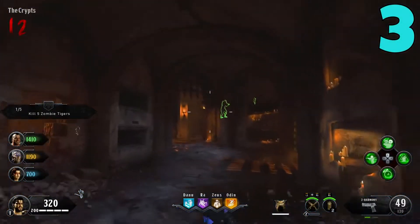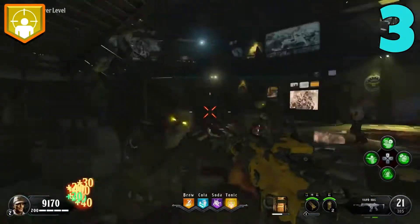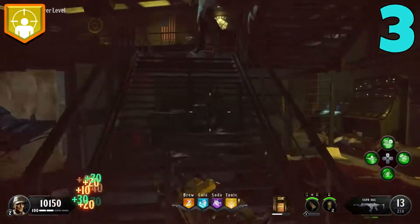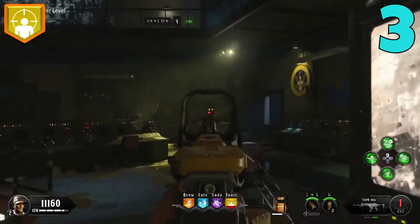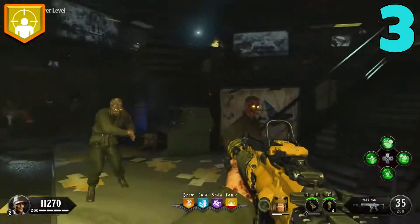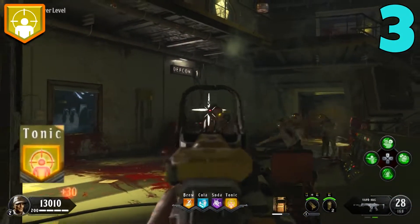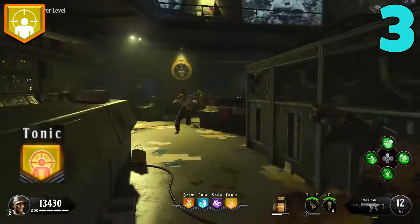Coming in at the number three spot, we have Deadshot Daiquiri. Deadshot is one of the more underrated perks in BO4 Zombies — it's amazing for racking up headshots and is a big improvement over the BO3 version. The modifier for Deadshot is gaining a damage boost when on a headshot streak. Normal Deadshot automatically snaps to the head of a zombie when you aim in, reduces hip spread and recoil, and removes scope sway. But this damage boost on a headshot streak is lethal. With your modifier active, every headshot fills a red bar across the perk icon, and you can stack up to five consecutive headshots to reach the maximum damage boost — at which point the perk pulses red to let you know it's active.